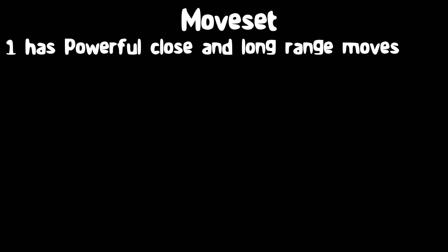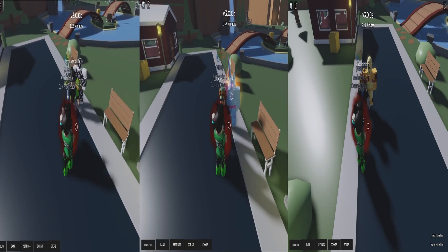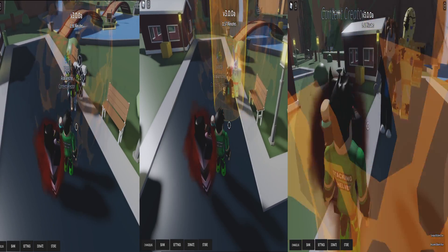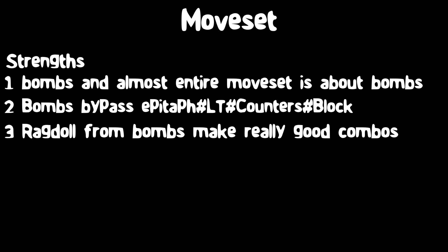This stand has a lot of strengths. Its entire moveset is based off of bombs, which bypasses block. And if you manage to place the bomb before a counter, Epitaph, or Love Train is activated — well, you can imagine the result.